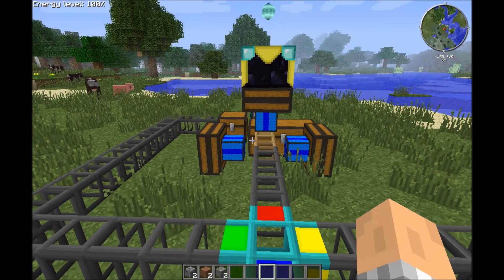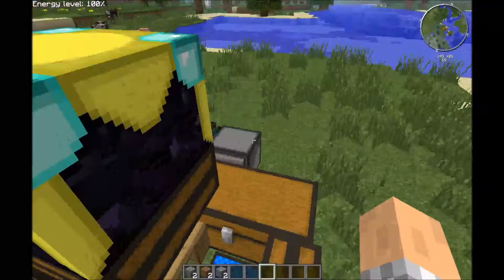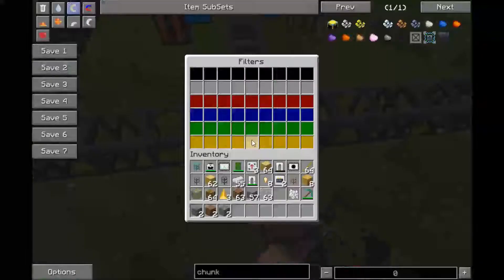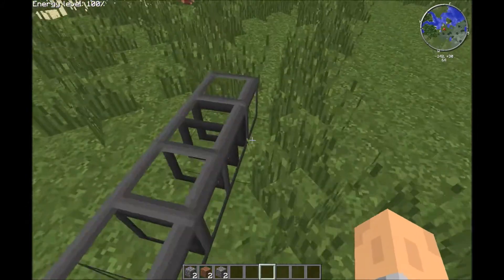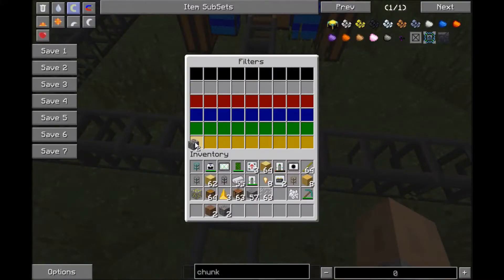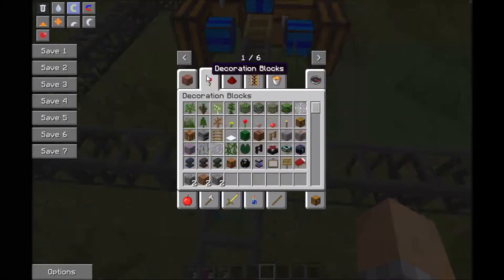Gravel. And optional dirt, but it doesn't really matter. So first, you want to put in yellow, which is kind of like the escape — you can place anything here and delete them, but I'm just going to leave it. Cobble, dirt, and gravel.